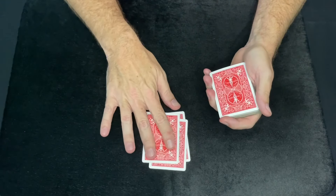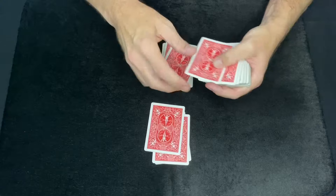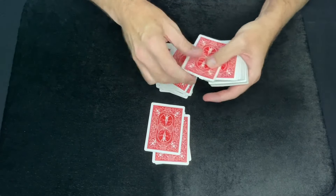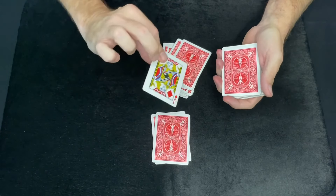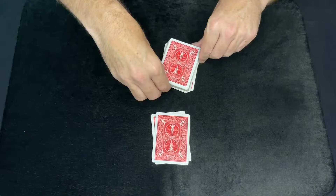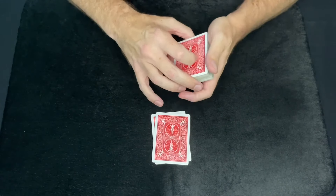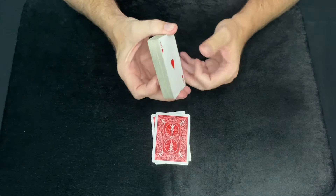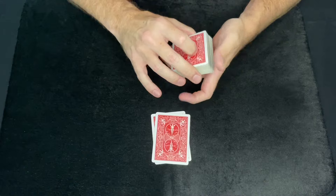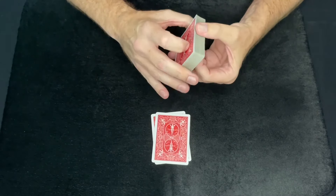You say you've made three predictions, then just deal down as many cards until the spectator tells you when to stop — they can stop you at any point in time. Let's say they stop you there. You mark it with your first prediction, and of course your Jack's on the bottom, so that'll set that card up to reveal that you've predicted that card. Before you do the second one, you have an Ace on the bottom, the Eight, and then another Ace. You have to deal down more than three cards the first time.